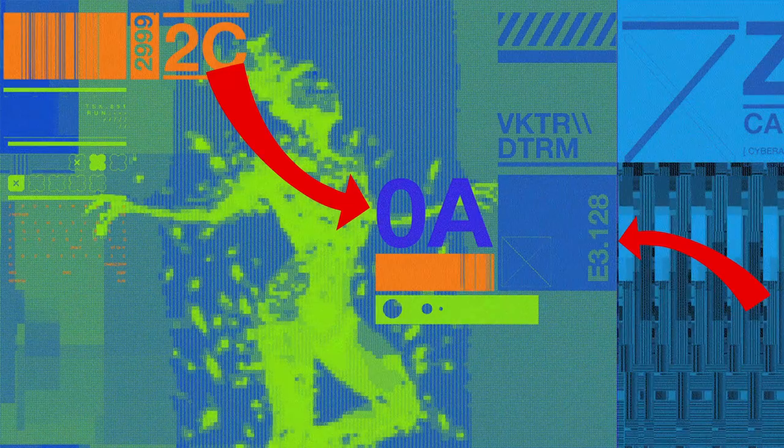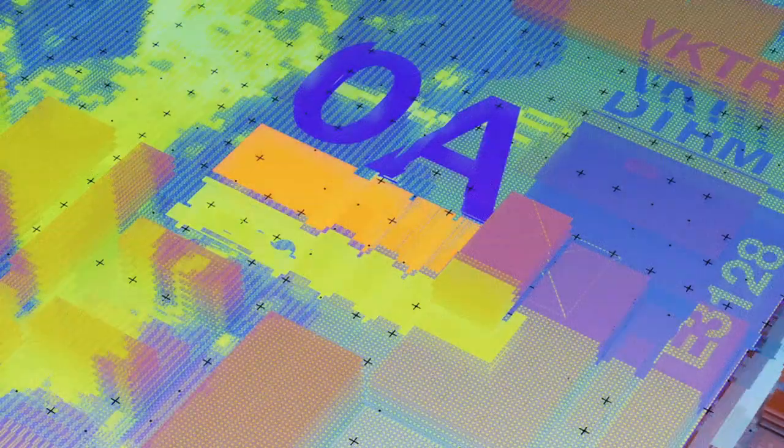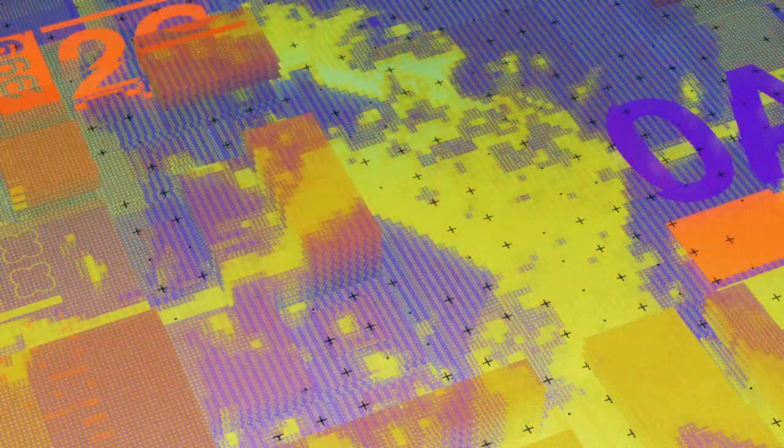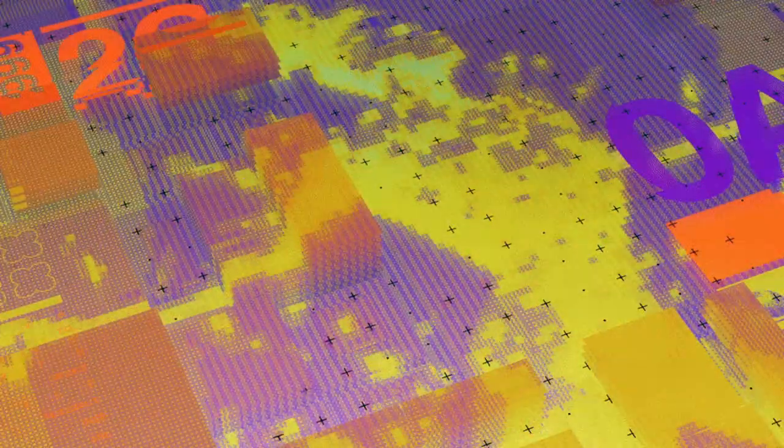0A, E3, .128 — I don't know what those mean. There are other angles of this terminal screen, but in 3D. I think this could be how the terminal screens actually look in-game, or maybe they only look like this when they're being hacked.